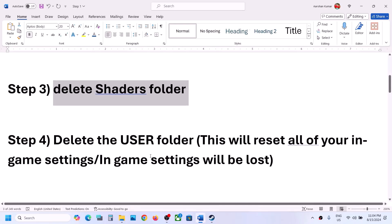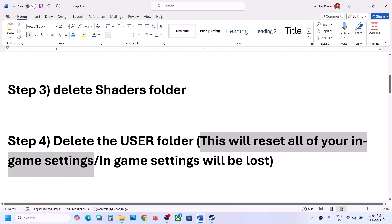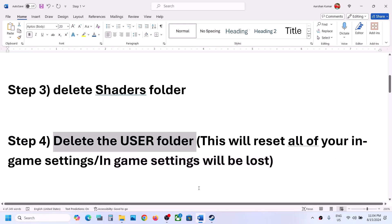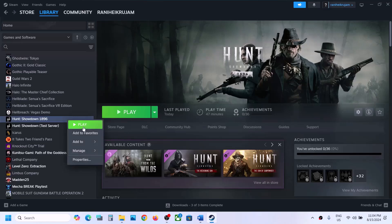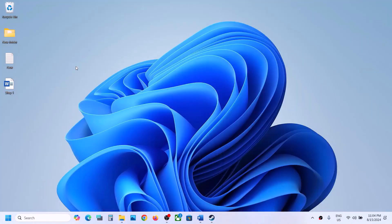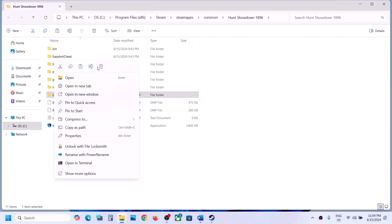If still not working, the next step is to delete the User folder. When you delete it, all in-game settings will be reset and lost, so only do this if you agree. Right click, Manage, Browse Local Files. You can create a backup first by copying the folder. Once you have the backup, right click and delete the User folder.